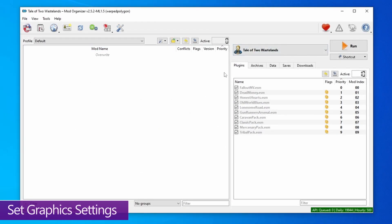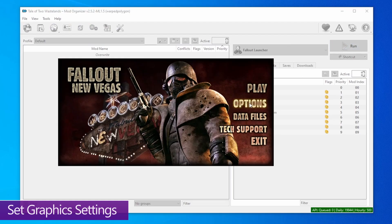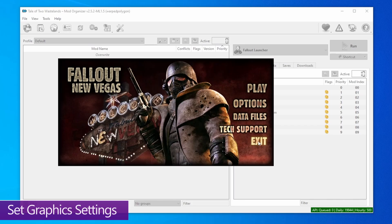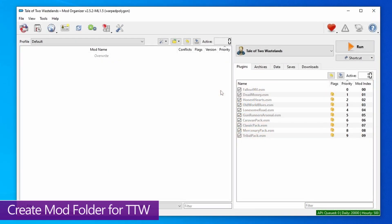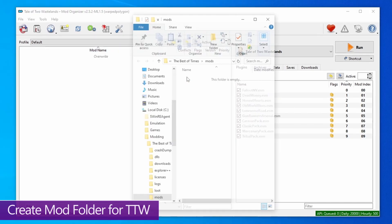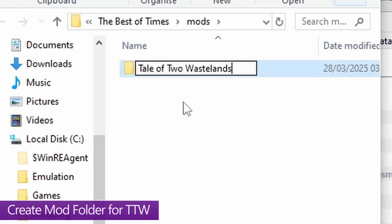Now sort out your graphics settings for New Vegas. From the drop-down list in MO2, switch from Tale of Two Wastelands to the Fallout Launcher, then hit Run. Go into Options, hit Ultra, and set your screen resolution. If you're on lower-end hardware, use Medium instead. Hit OK and exit. Next, create a folder for the TTW mod: click the folder icon to open the mods folder, right-click and create a new folder, and name it 'Tale of Two Wastelands.'